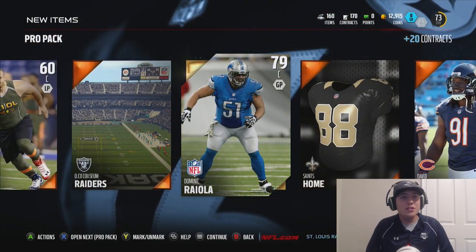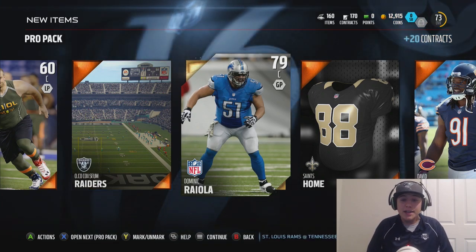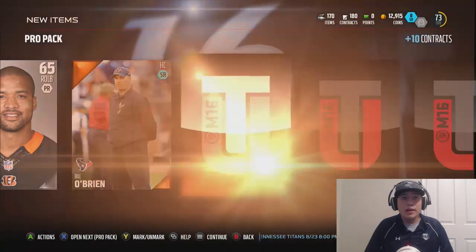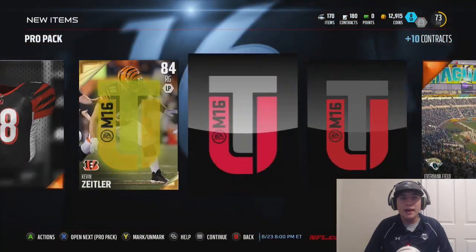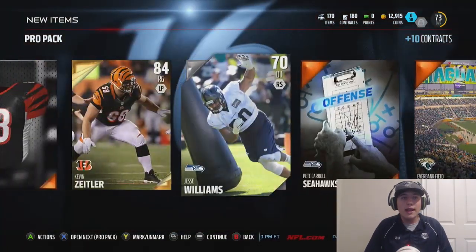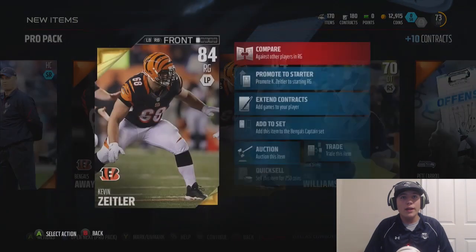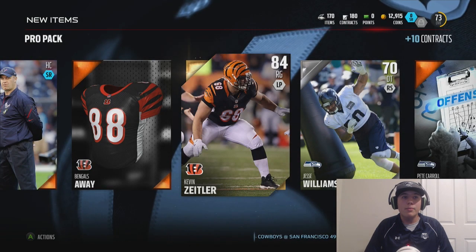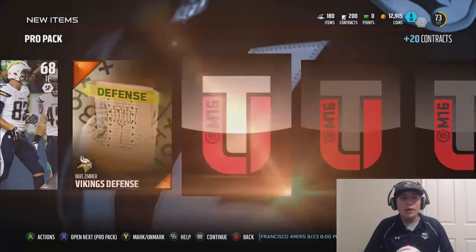We get a 79 Dominic Braille — he was an elite last year, I did pull him out of a pack early on. Definitely a very good pull. Let's see if we can get that next elite pull — I know it's lurking in one of these packs. We're getting an 84 overall Kevin Zeitler, which is definitely a very good pull. 90 strength, 92 run blocking — I love run blocking, you guys know that.